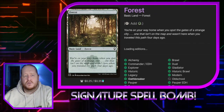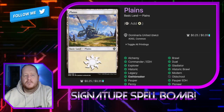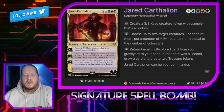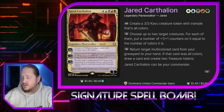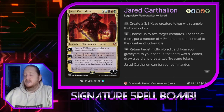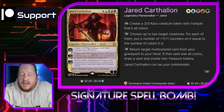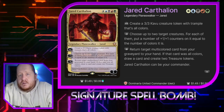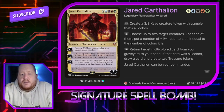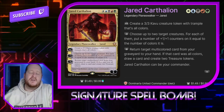For lands we've got Command Tower, Exotic Orchard, Forest, Island, Mountain, Plains, and Swamp. It might seem weird that I went with just basics, but you can do whatever you need to. If you really want to tune this deck, you'll probably want to invest in good shock lands and dual lands. For now I just wanted to get the deck together while the combo was still fresh in my head.